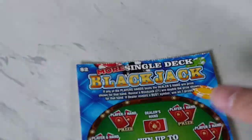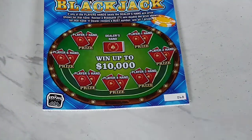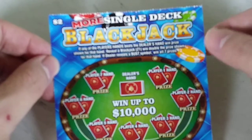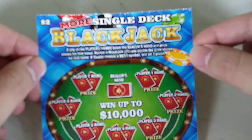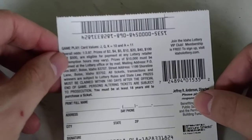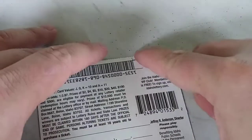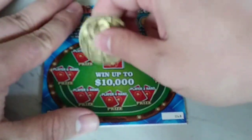All right, folks. This is ticket number 68. If any of the player hands beats the dealer's hand, win prize shown for that hand. Reveal a blackjack 21, win double the prize shown for that hand. If dealer reveals a bust symbol, win all seven prizes. Odds are 1 in 3.97. Let's play number 68 and see if we can beat the dealer's hand.